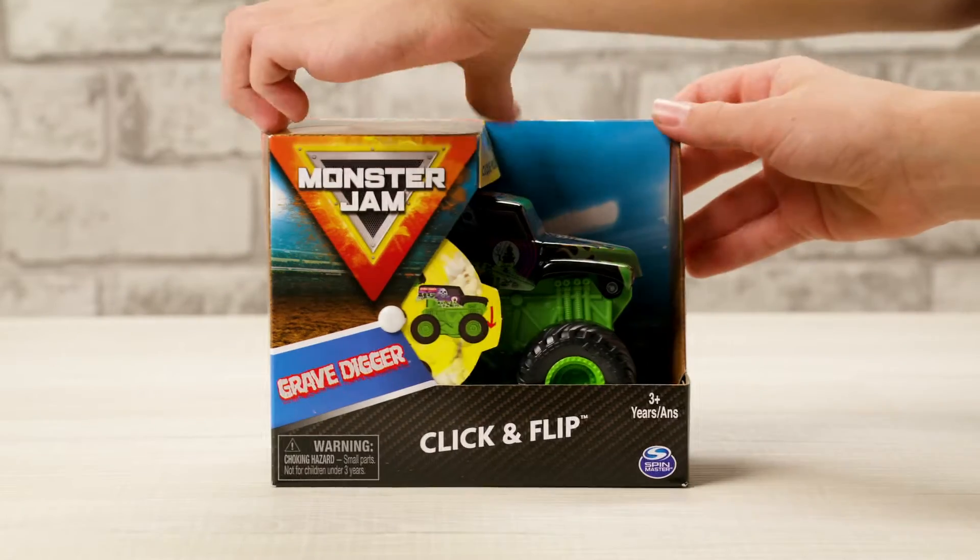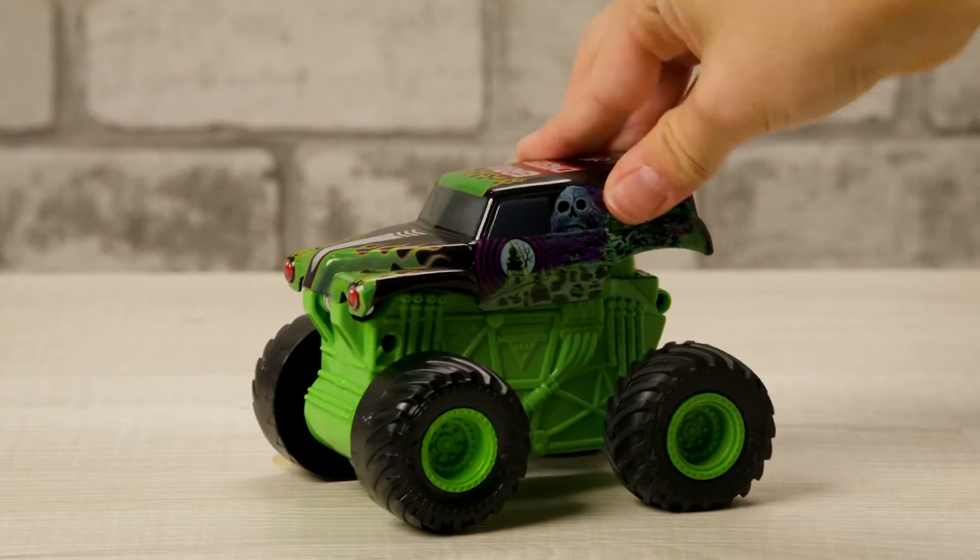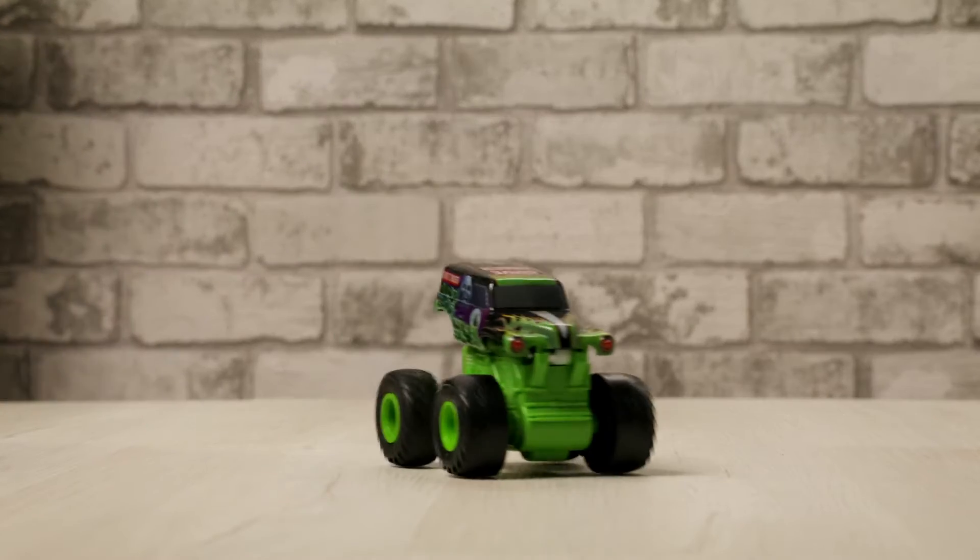First, unbox your click-and-flip truck. It has all the cool detail of a real Monster Jam truck. Then just click and flip. Whoa! Gravedigger pulls off an epic front flip!